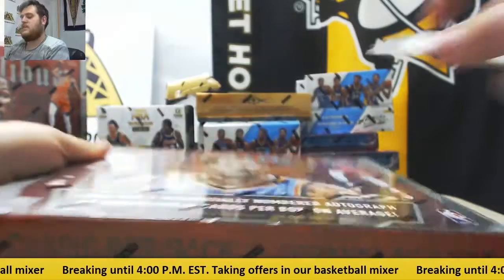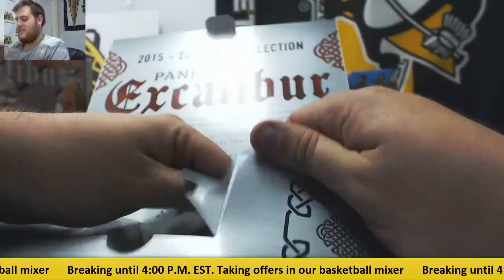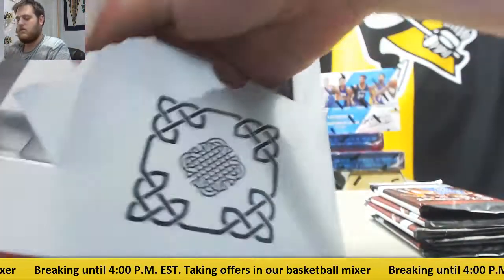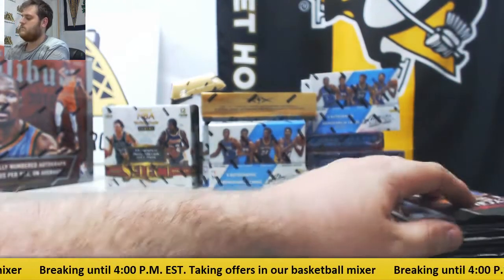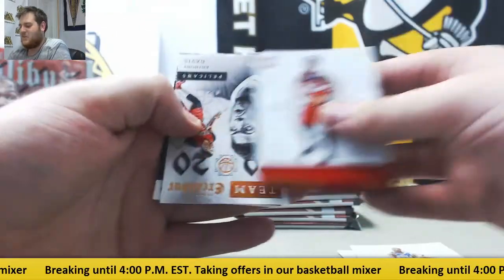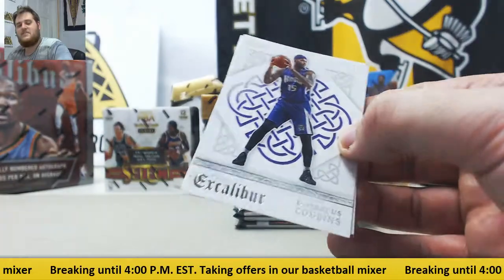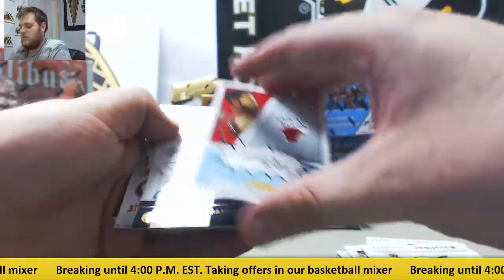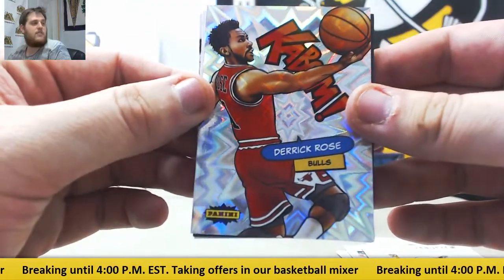I don't know why it's so hot in here today — it wasn't bad until about 35 minutes ago, then they turned the AC off. Always when the breaks happen. Let's grab these packs out of here. Anthony Davis. Chris McCullough rookie jersey swatch auto for the Nets. Boogie Cousins out of 70. Kaboom card — D-Rose for the Chicago Bulls! We were hoping to get one of these inserts with four of these boxes. Kaboom insert for the Bulls, Derrick Rose.